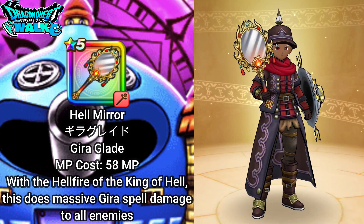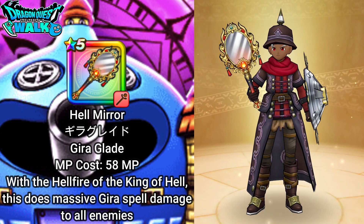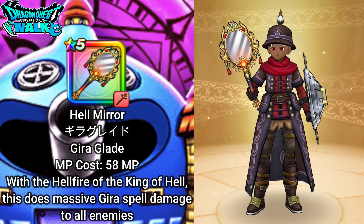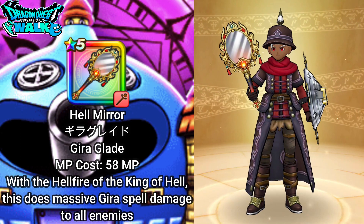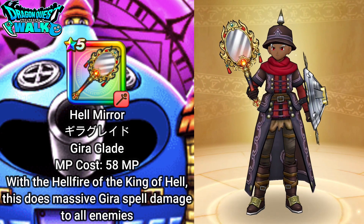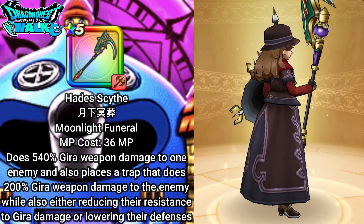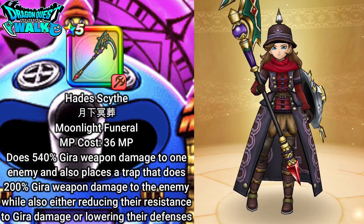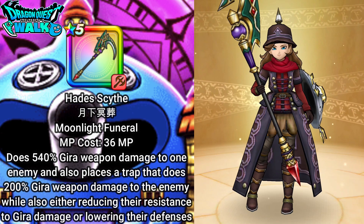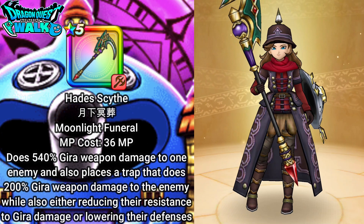With my Archmage here, this is going to be equipped with the Hell Mirror which is going to have Gator Glade. So Gator Glade is going to be doing Gator Spell Damage to the enemy. Hopefully I will be able to get some Force Breaks with this particular character as well. Then with my Ninja, I'm going to have on the Hades Scythe, which will hopefully be used to get the trap on the enemy.